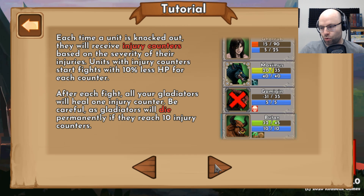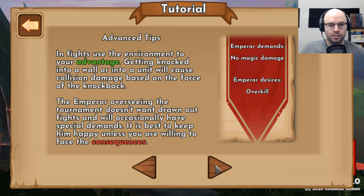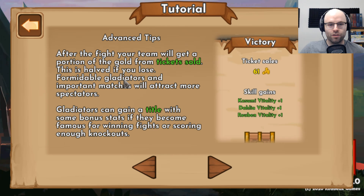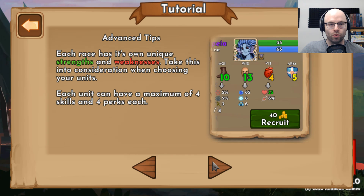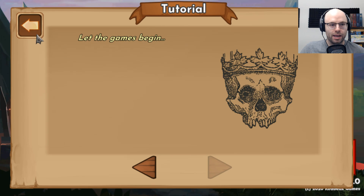In fights, you take turns with the enemy to move and attack with your units. Keep an eye on the AP counter — it tells you how many moves your current unit has left. Clicking a directional red arrow has your unit perform a melee attack. Attacking ends your turn. A unit is knocked out if their HP reaches zero. The first to knock out all enemy units wins. Position your units wisely to take full advantage of their unique strengths. Each unit knocked out receives injury counters based on the severity of their injury. Units with injury counters start fights with 10% less HP per counter. After each fight, gladiators heal one injury counter — but they'll die if they reach 10. Between fights, you can buy gear, and town events are constantly happening.